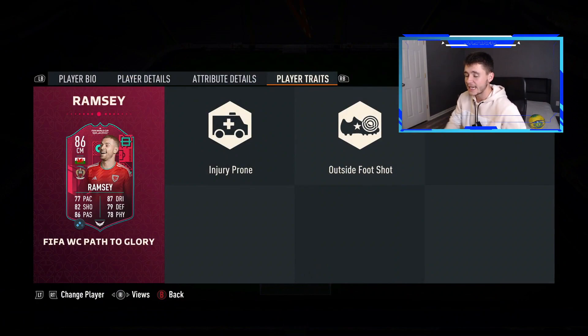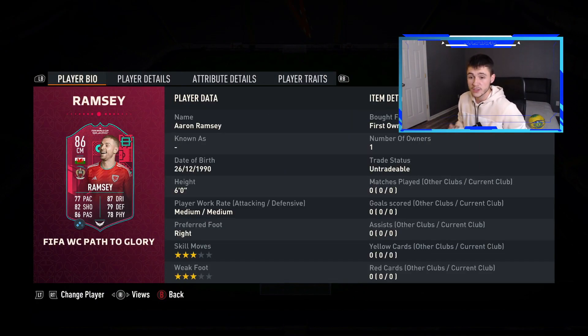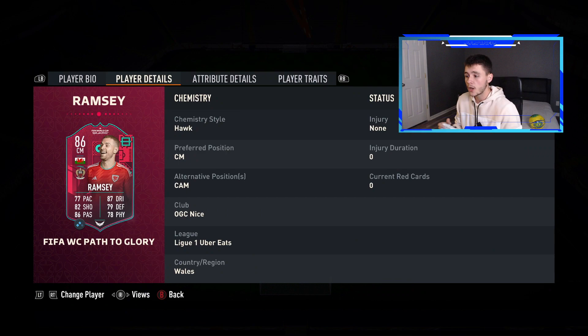Aaron Ramsey — 86-rated center mid. Looks like a pretty decent, very well-rounded card. Medium-medium work rates, three-star skill moves, and three-star weak foot — that's a bit iffy. If there is one negative about this card, it's probably the three-star skill moves and the three-star weak foot. Alternative positions include attacking mid, which is actually the position we're going to use him in today.